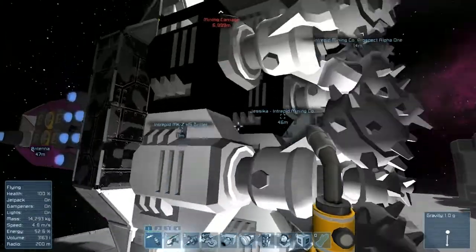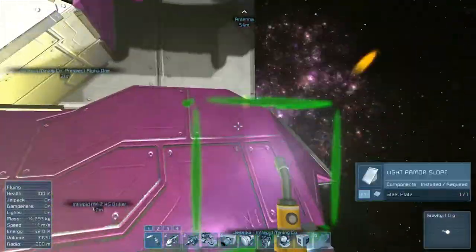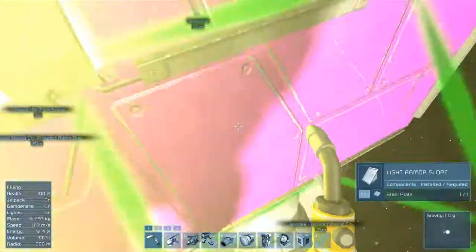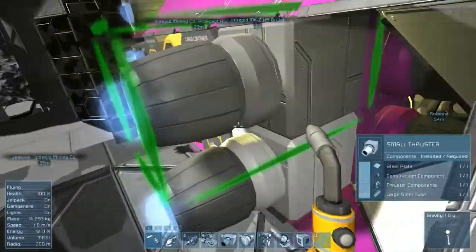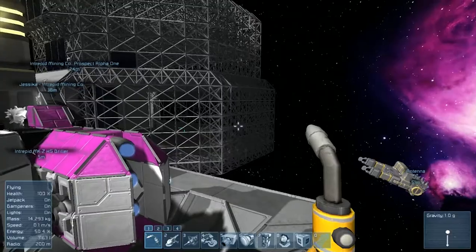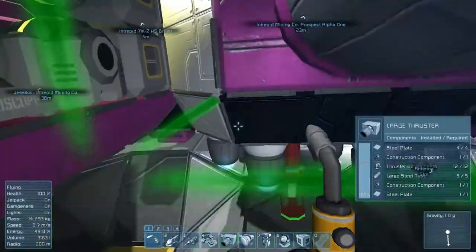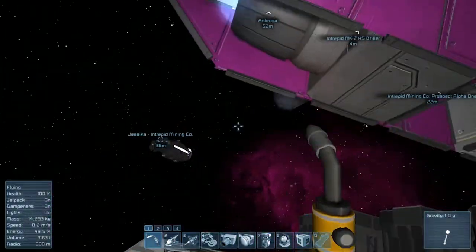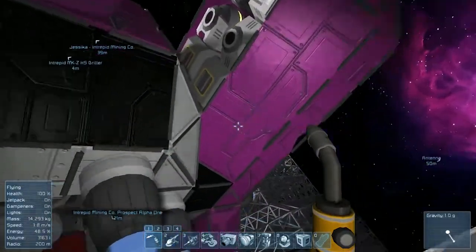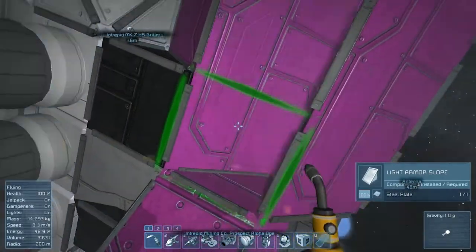Now that we have those fixed, let's go ahead and repair damages elsewhere. One of the reasons we're doing this maintenance is because we actually have some pretty hefty mining to do pretty soon — we're going to be needing resources so we can finish that building. I want to make sure that when we go out into the asteroid field with our mining ship, we're not setting ourselves up for disaster by going in with a ship that's already falling apart, and this ship really is in rough condition.